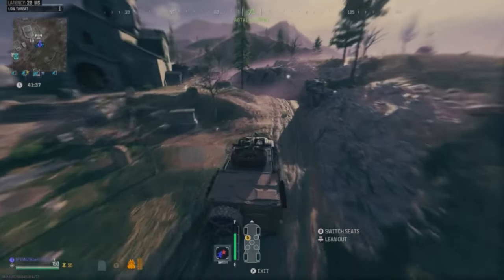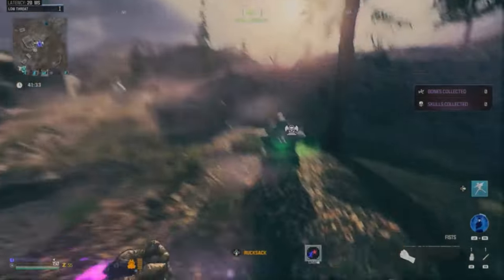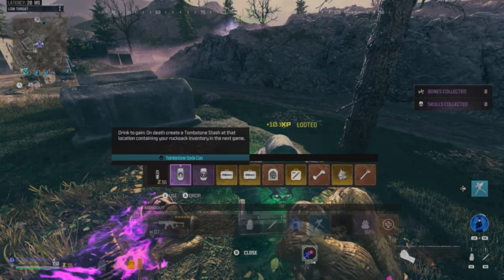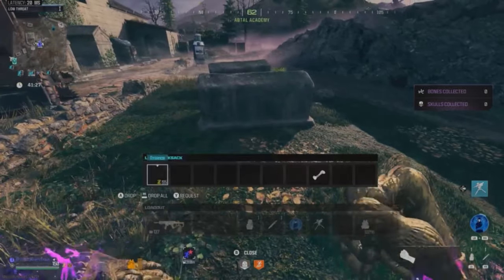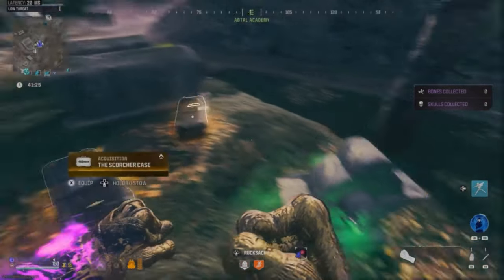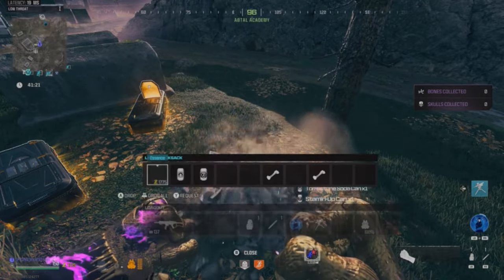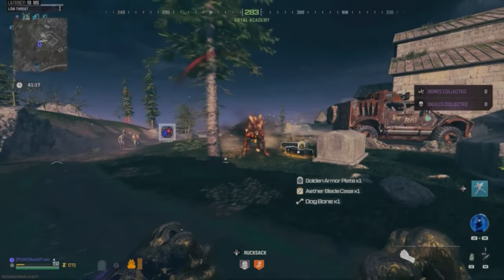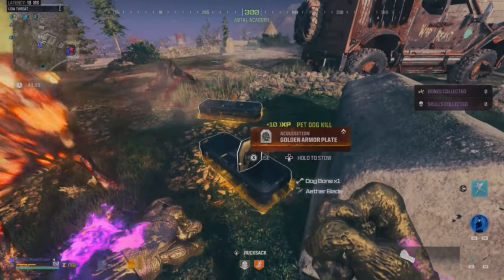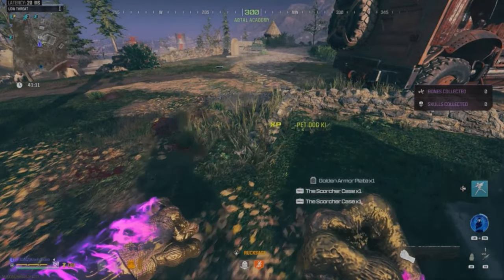The only thing you're really going to need is a tombstone and a stamina up. I'm going to go ahead and drink mine right now. I'm going to drop this stuff and use these. I don't know why I have two Scorchers, but this works.